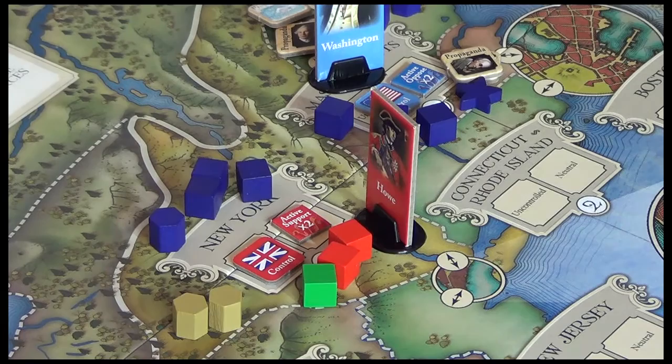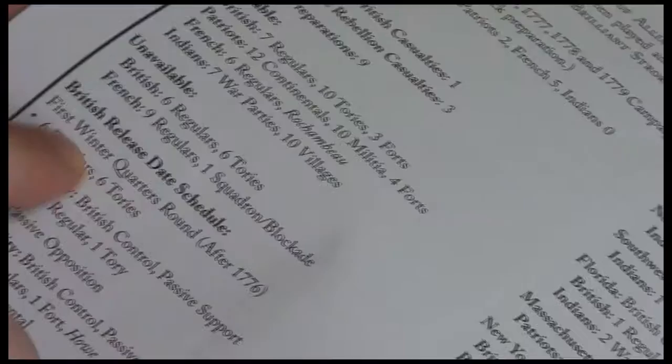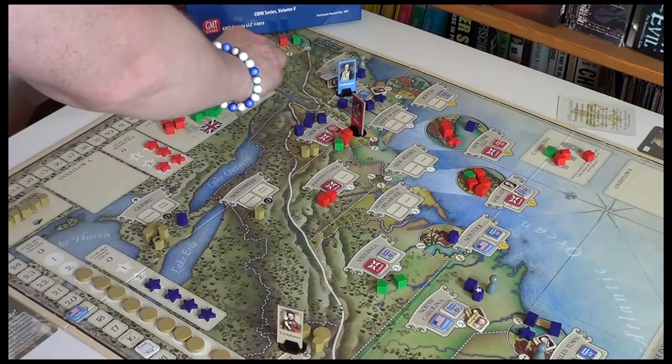Next up in redeployment is the British release date, where we get some unavailable resources come into play. It says the first Winter Quarters round after 1776 — which is where we're at — six regulars and six Tories move from unavailable to available. We've got lots more forces now.